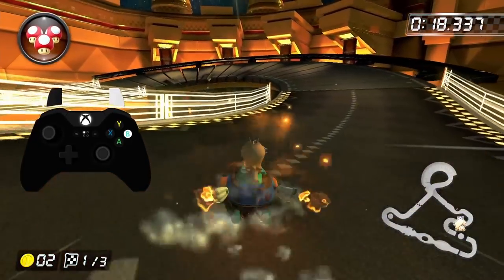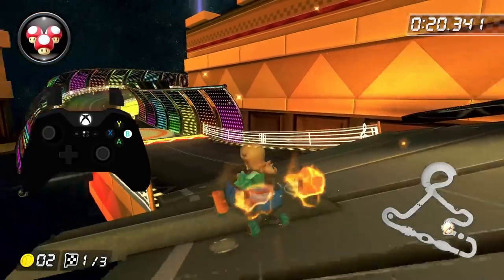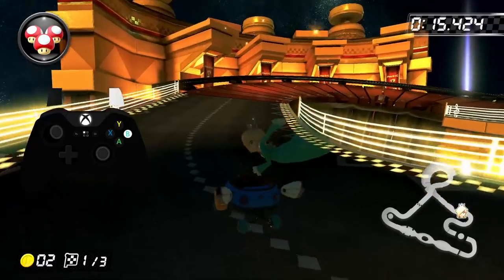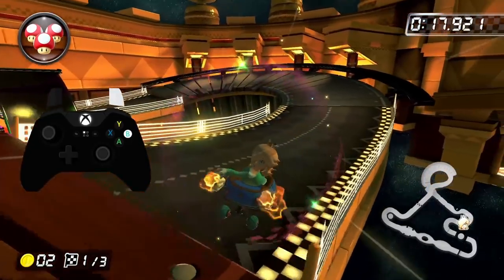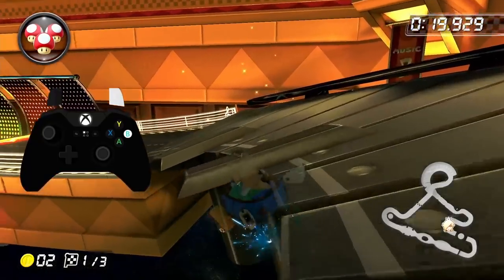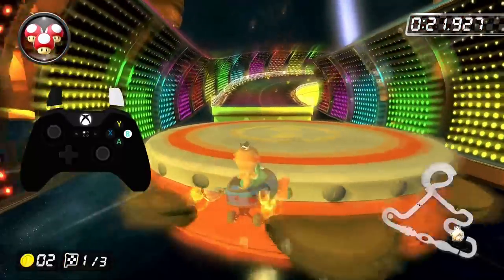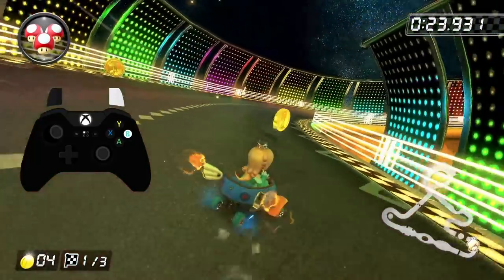Now after tricking off that raised piano key, land in a left drift and try to again hang out as close to the edge of the track as possible. If your soft drifting is good, you should be able to build up a super mini-turbo after going off the first musical note, and you want to release it as soon as possible. If you did the strat right, it'll basically carry you over the other two musical notes, and you'll land close to the center of the track before the tambourine bounce pad. Now let's watch this last bit of the run in slow motion while I talk about some of the ways that it can go wrong.